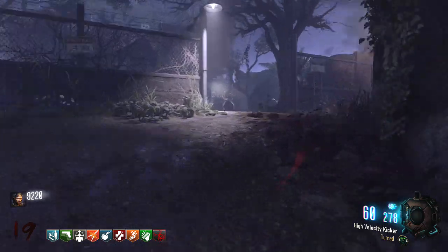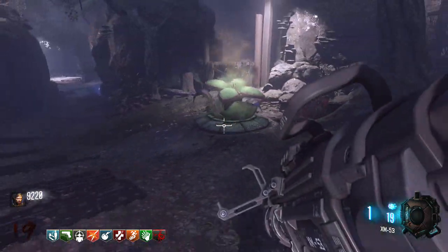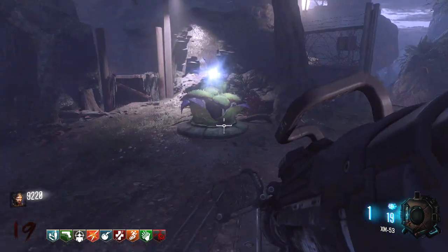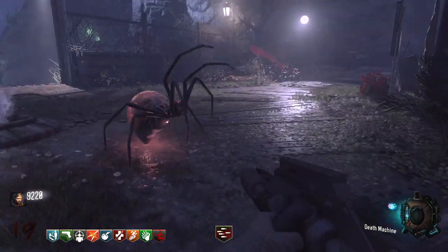You want to plant your seed and then water it. You can water every single round, and you can do that three times. Then on the third round it'll grow into a certain type of plant. I'm gonna go over the three different plants here.